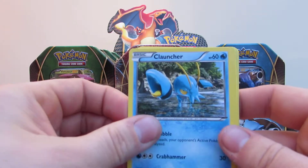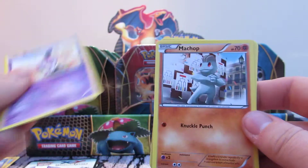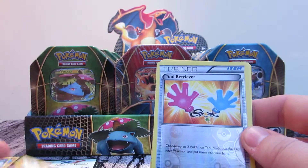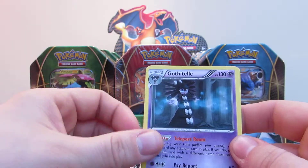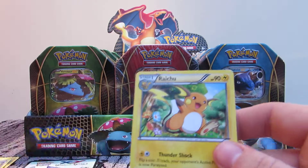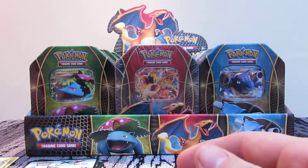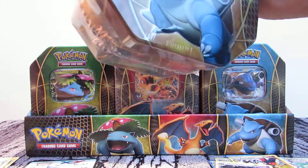Clefairy, Launcher, Pikachu, Gothita, Machop. The reverse holo is Tool Retriever, and the rare in this pack is Gothitelle. Then we've got Scrafty, Sailfossil, and Raichu. Virtually nothing again - four tins in a row now, we've got next to nothing. I really hope this wasn't an error tin.